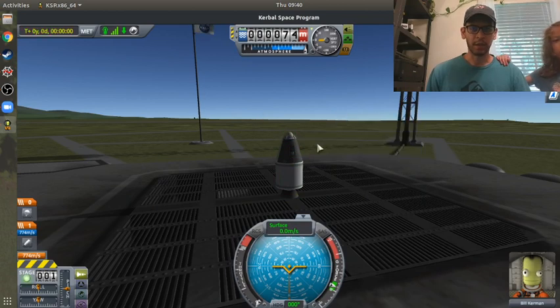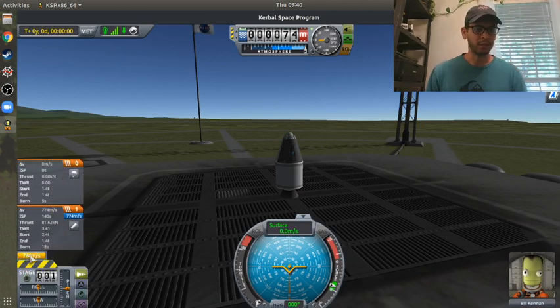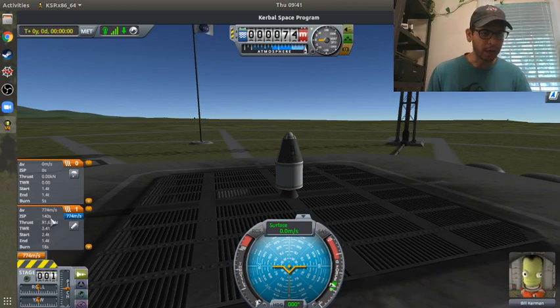The problem with running this in Sandbox Mode is that you actually get to 20,000 meters and you enter the atmosphere too quickly, and the whole thing blows up. If you click here, the 774 - this is like how much delta-V you get. You can see the ISP of the rocket at 140, the thrust at 81.62, the thrust-to-weight ratio, the start and end mass, and the burn time of 18 seconds.